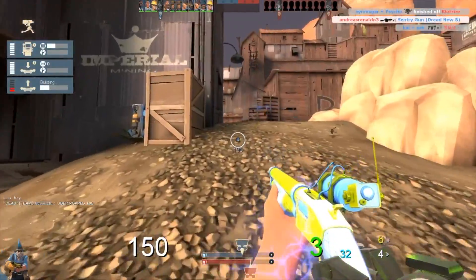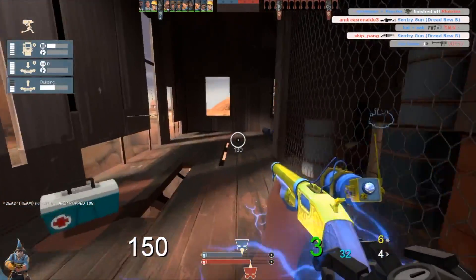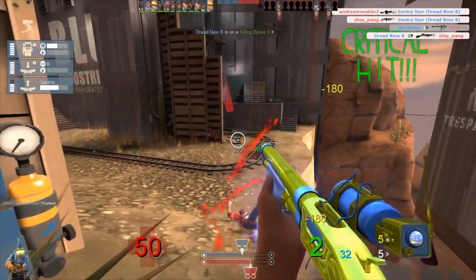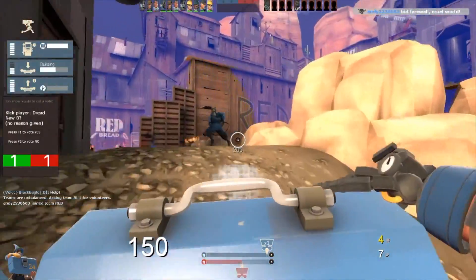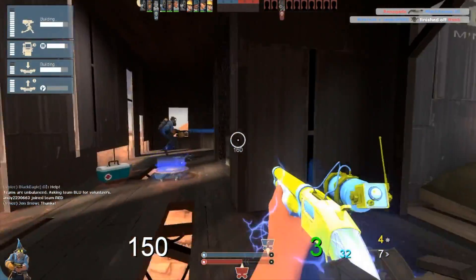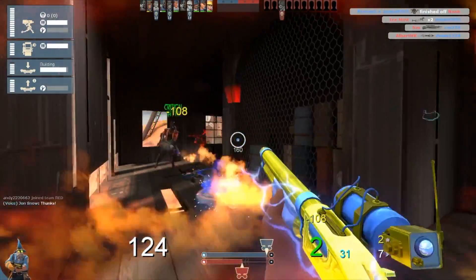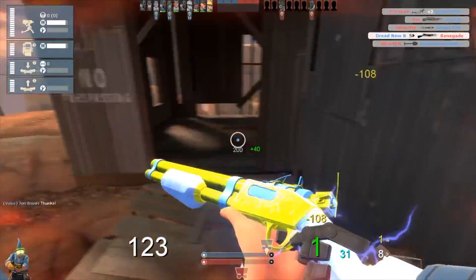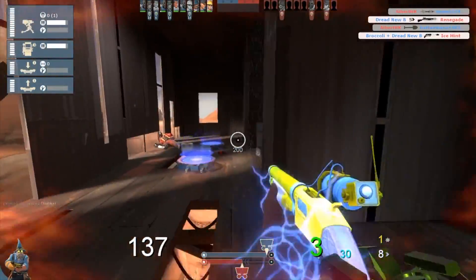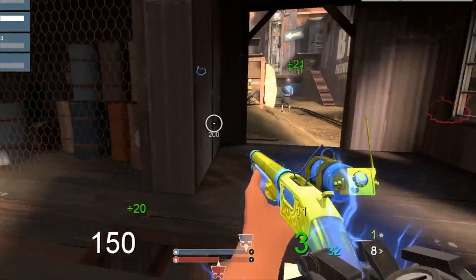either by myself or by the enemy team. It is also important to note that I must be alive at the time of its destruction, or I will lose any of the stored crits. The Frontier Justice is able to store up to 35 of these at one time — 3 in the magazine and 32 stored in reserve. But should I die, upon my death I will lose any that I had remaining. I can see how many revenge crits I still have left, which is shown in my HUD here.